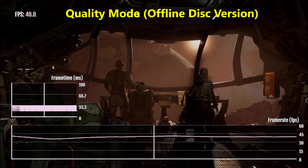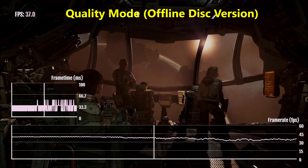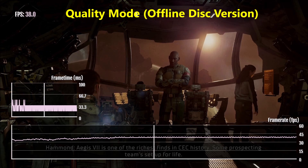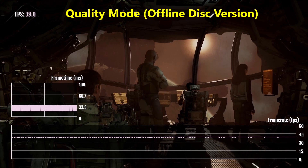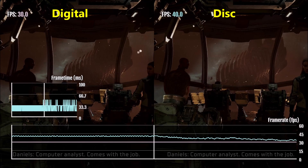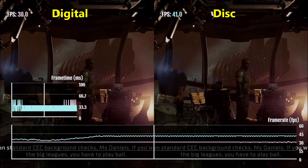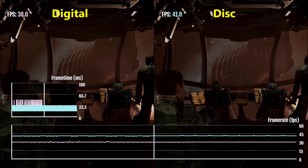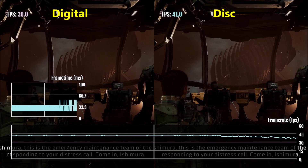As you can see by this frame counter here, the quality mode of the offline disc version of the Dead Space remake fluctuates quite a bit depending on the scene. It never goes below 30 FPS, at least during the intro — I've only tested it on the intro — but it easily stays above 30. It can be in the low 30s to as high as the mid 50s, and on average it hovers somewhere in the low to mid 40s.